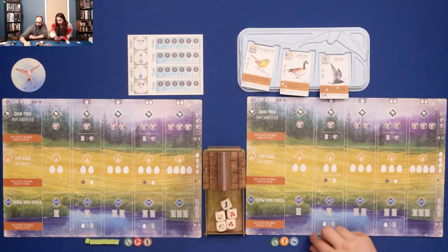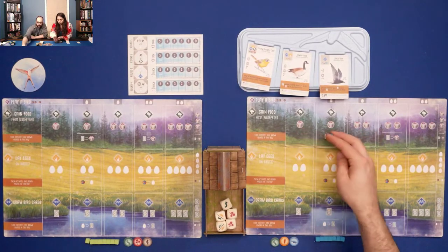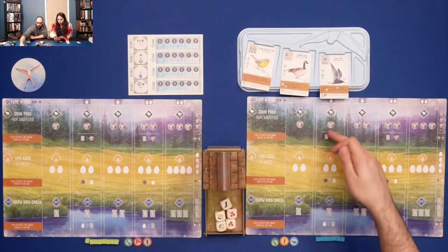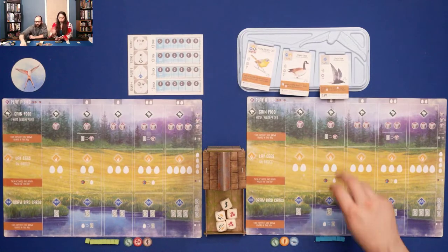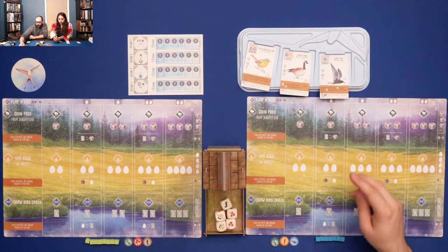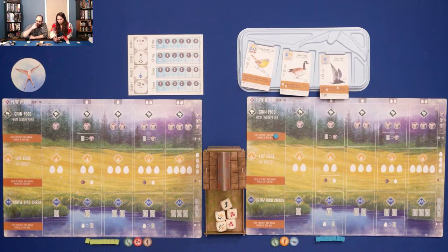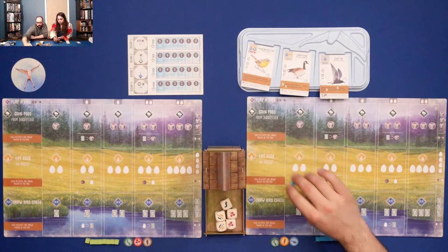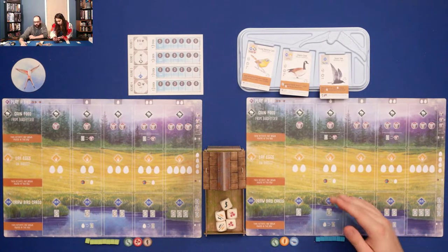If you do one of these three actions, you place your action cube on the leftmost available spot in that row. As you play bird cards, they go into these spots, so the more bird cards you have, the more powerful these actions become. Some birds have brown powers on them. When you play an action cube, after you do the main action, you move the cube onto each bird sequentially and activate each power that you hit on your way. There are also white-card powers activated when you play birds, and pink stripes activated when your opponent triggers a condition.